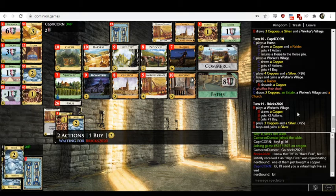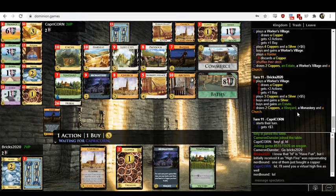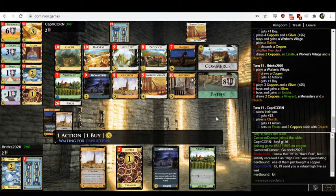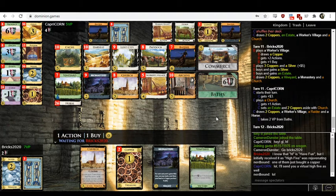I would buy Paddock here. Why are they taking Silver? An Estate? New theory — maybe they've misinterpreted Commerce and just missed the last two words. Maybe they thought Commerce said get a Gold for every unique card you've gained ever, and so they're trying to collect one of each card with the intention of buying Commerce and getting a million Golds. This is my best theory for why Bricks is buying what they're buying.